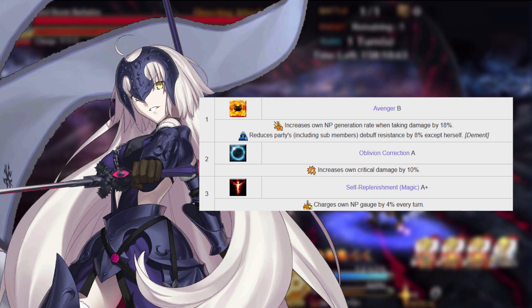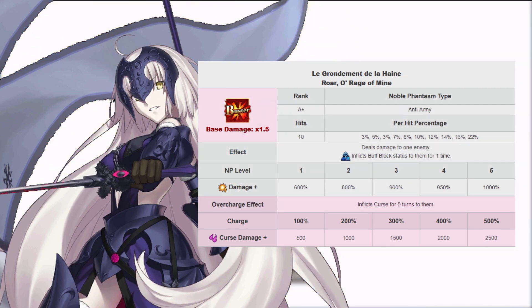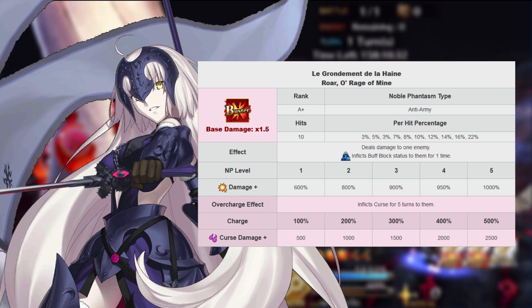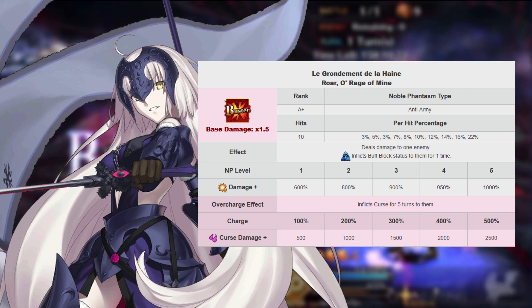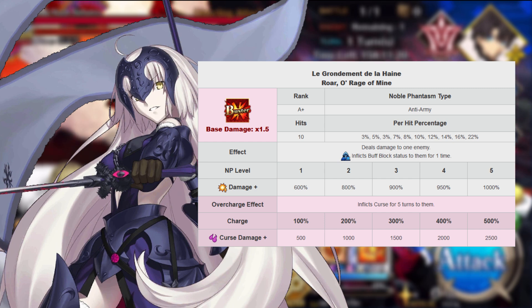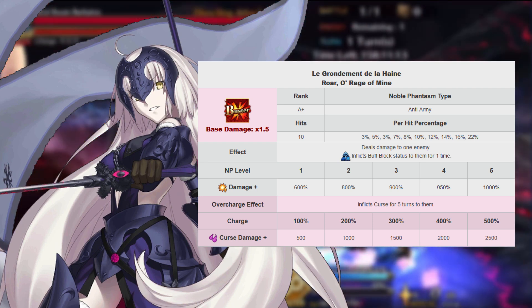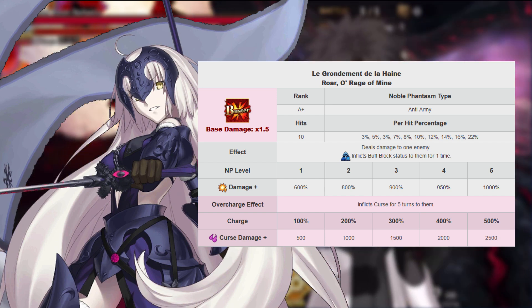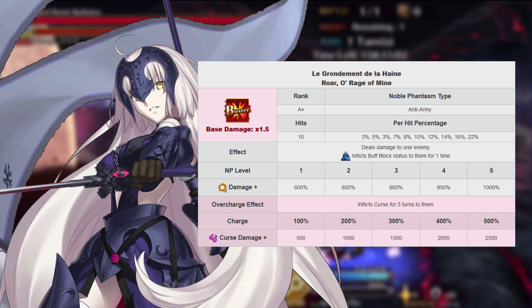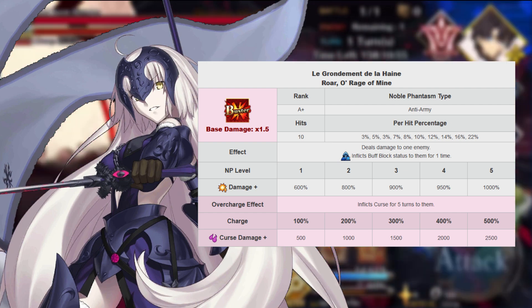Jalter's noble phantasm is La Grondement du Haine. This deals 600 to 1,000 percent damage to a single enemy and also inflicts a nullify-buff debuff on them, making it so the enemy cannot buff themselves for a single time. It also has an overcharge effect inflicting curse on a single enemy for 500 to 2,500 damage every turn for five turns depending on your setup. La Grondement du Haine deals very respectable damage especially when Jalter's third skill is up, but you're going to get most of your damage out of crits.